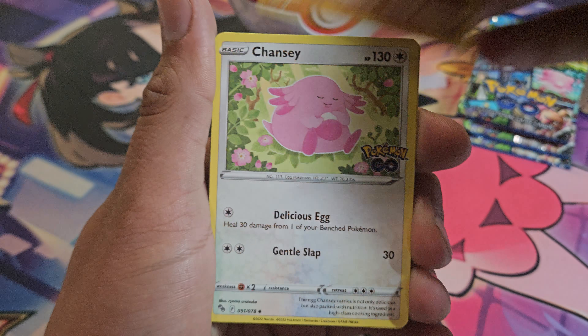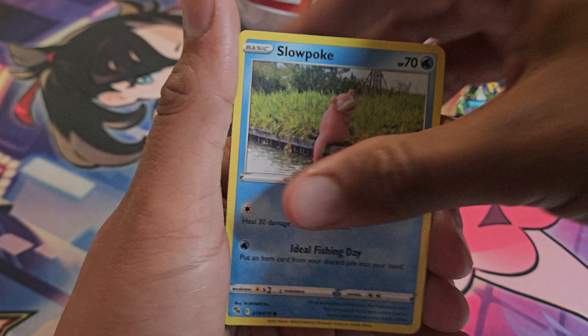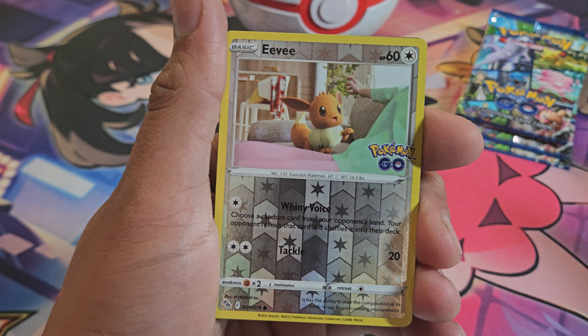Got Pupitar, Chansey, Spark, Ambipom, Slowpoke, Babarel, Spinarak, and Pidoof.